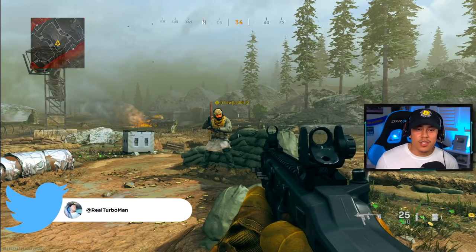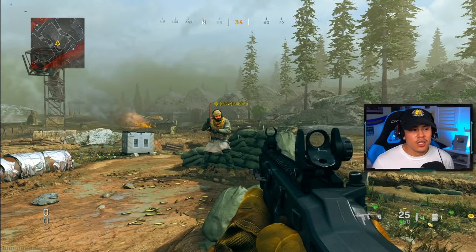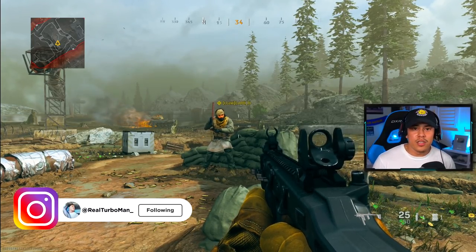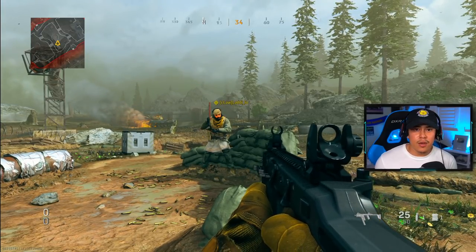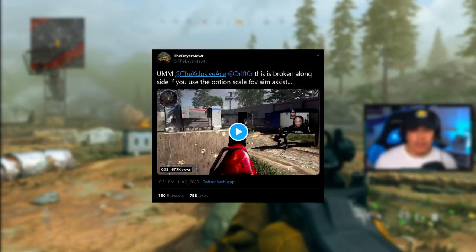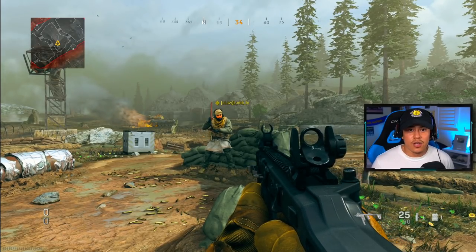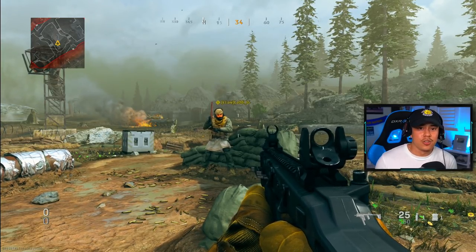For today I wanted to talk about something and show you guys a problem with the aim assist settings right now, ever since the new update dropped in Season 4. Apparently the focusing aim assist has been broken and it's got a stickier aim than ever. There's a tweet that went viral — I'll link that in the description. A lot of people have been talking about it and testing it out, and shout out to the Carnage members, they were the inspiration for this video.